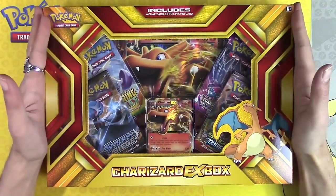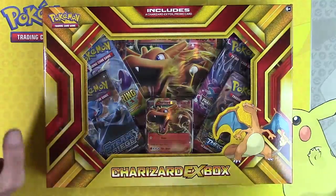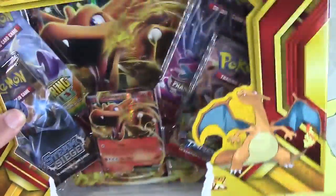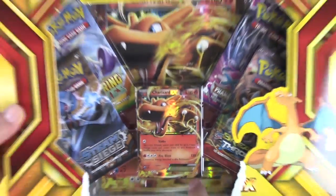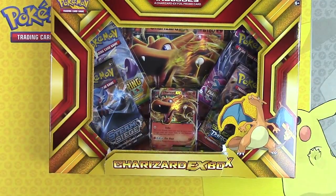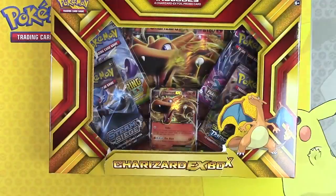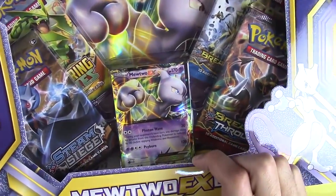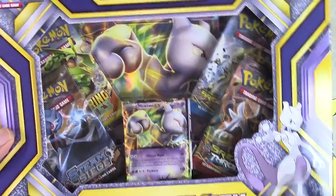I have 10 Charizard EX boxes to open today. These EX boxes are kind of strange — this Charizard is number 11 of 106, so it's a reprint of the Flashfire one. The Dragonite was a reprint of Furious Fists. However, the Mewtwo they decided to make an XY promo instead of a reprint of the Breakthrough.